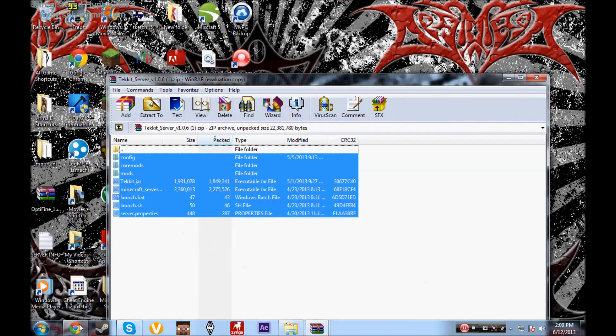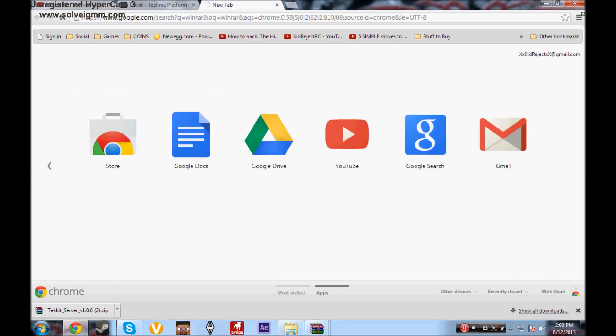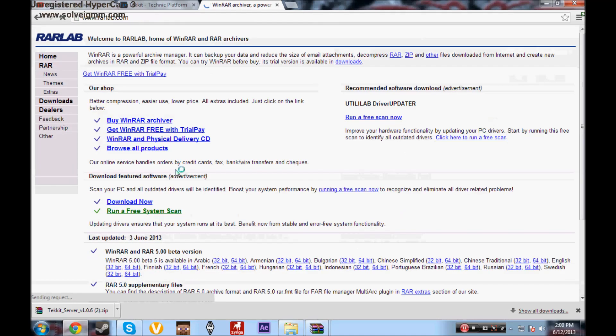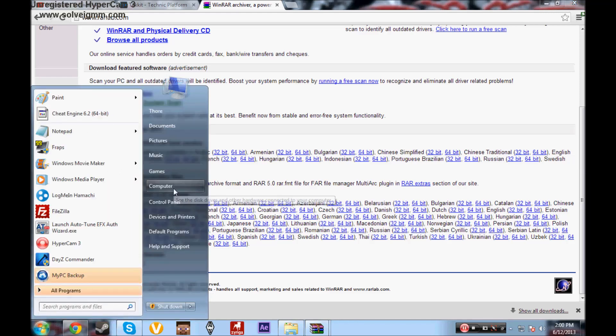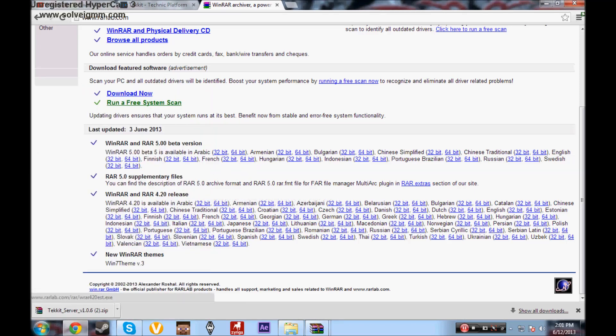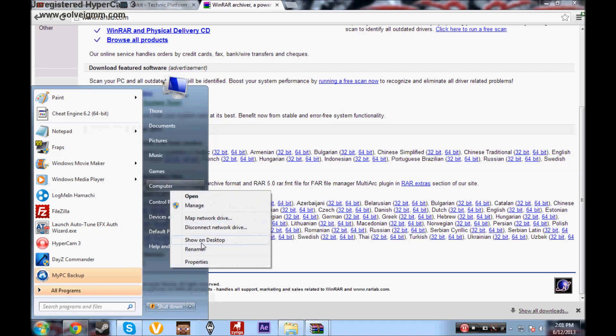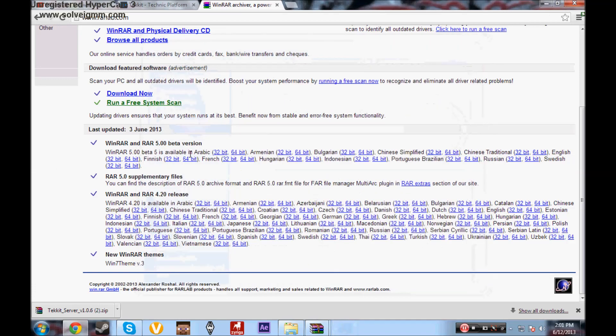You're going to need WinRAR first. To get WinRAR, open your browser and type in WinRAR. I recommend WinRAR over 7-Zip, but either works. Find your language — English — and then pick the correct download for your operating system: 32-bit or 64-bit. To check, right-click on Computer, go to Properties, and look at System Type.